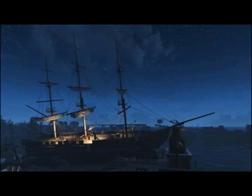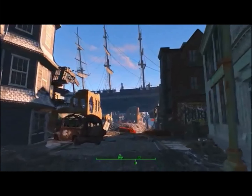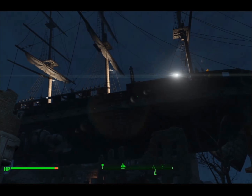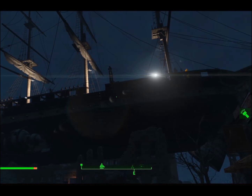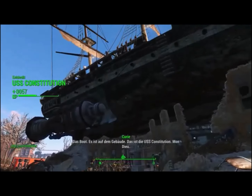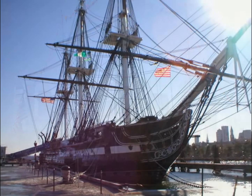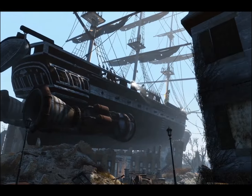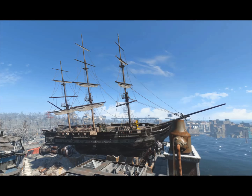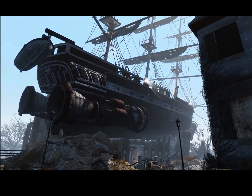Number four on our list also comes from Fallout 4 and is one most of you are probably aware of: the Last Voyage of the USS Constitution. This one comes from the base game, not a DLC. While wandering through the wasteland of Boston you come across a very strange sight — an old ship, and I do mean old. This ship doesn't date to the Great War but goes back to the Revolutionary War and the 1700s. It is the USS Constitution, which is actually a real ship in Boston today.